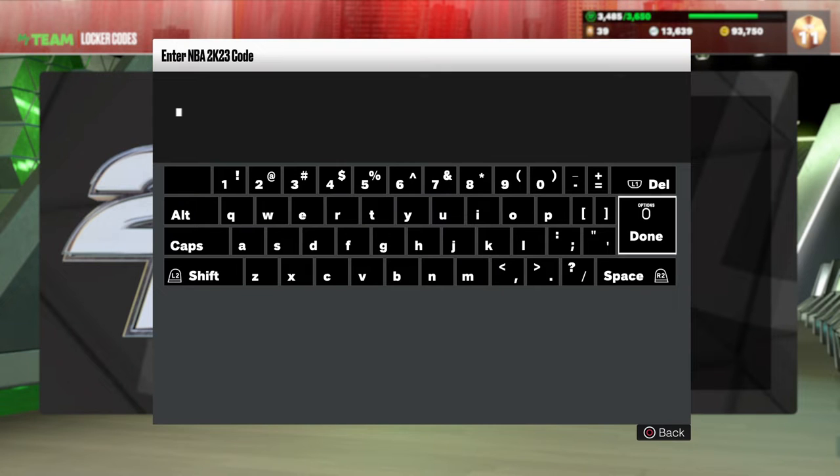YouTube, your boy Danny Mac coming to you with our first locker code of the year — at least the first one I've seen. So if another one has been out, I have not seen it. Trying to get this to you quick and fast in a hurry. We got 2K Day in NBA 2K23.